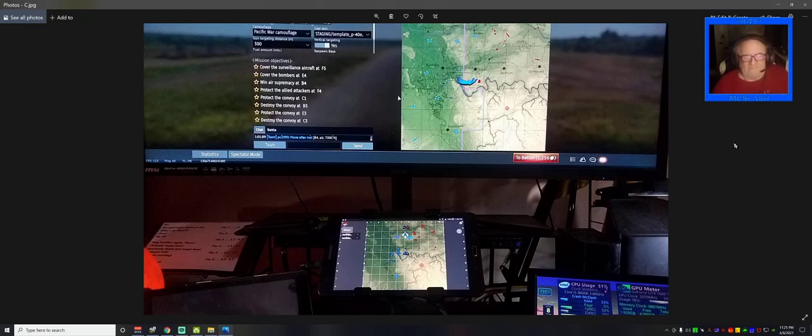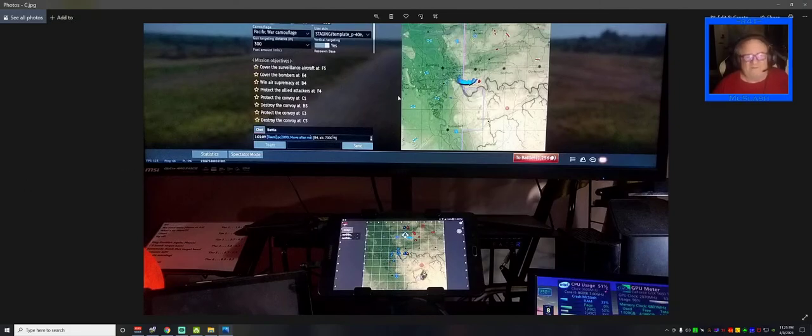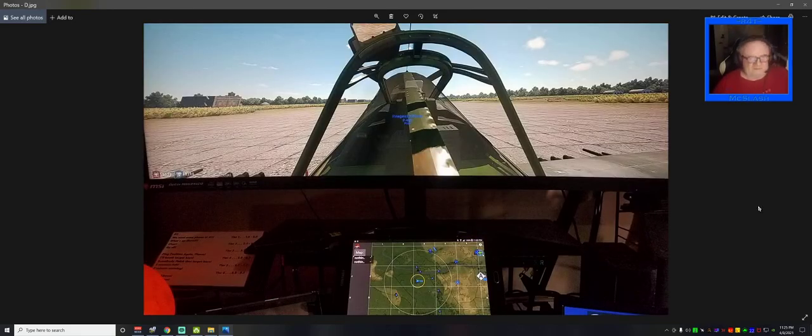On newer maps — I'm thinking Port Moresby and a couple others — the grid patterns aren't quite right, there seem to be some remnants of arcade or realistic mode in it. But what it does get right are the positions of bases, your bases, uncovered enemy bases, mini base targets, bombing targets, and the A point. I've come to depend on it because all I have to do is glance down — I don't have to bring up the map on screen.